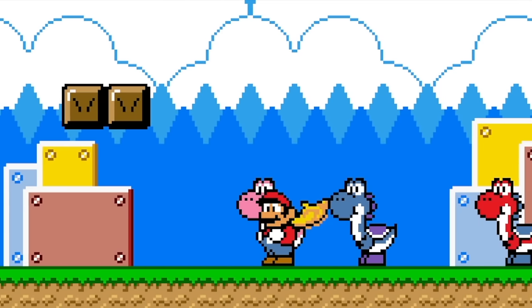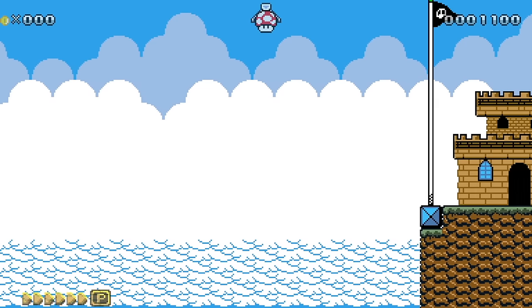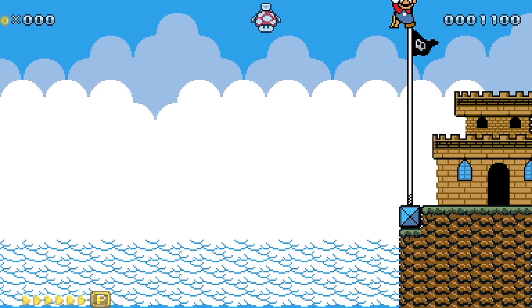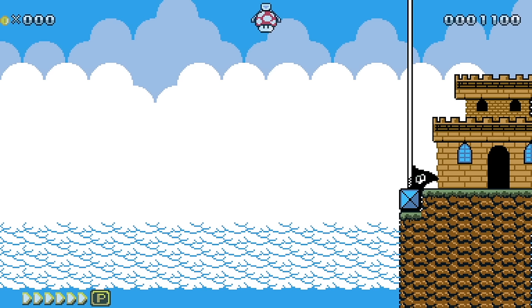And last but not least, we have old Cape Mario. Flying with the yellow boots to finish the level. That was fun as heck. So, what if Super Mario Land 2 had new power-ups?